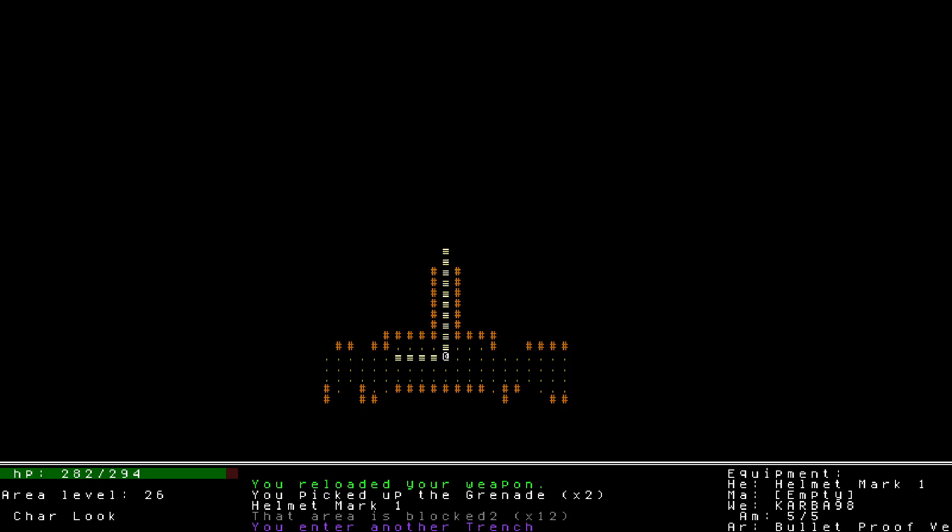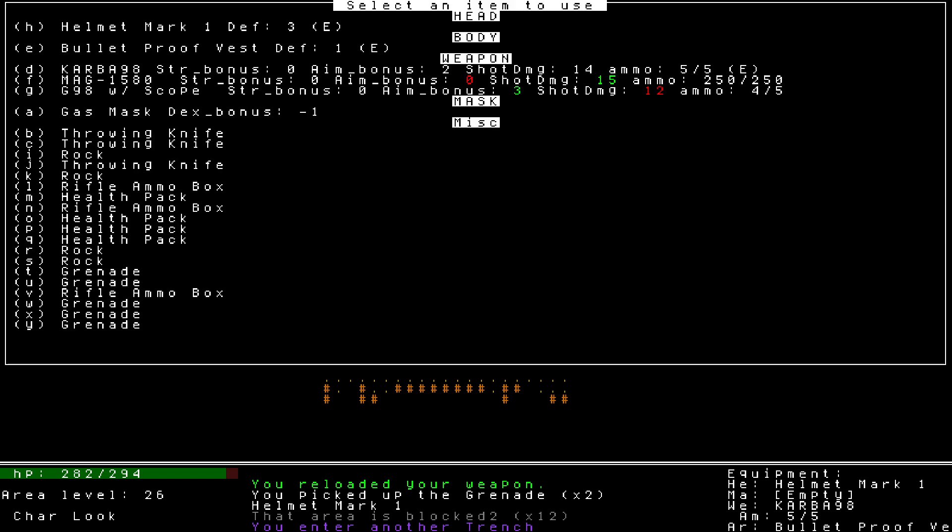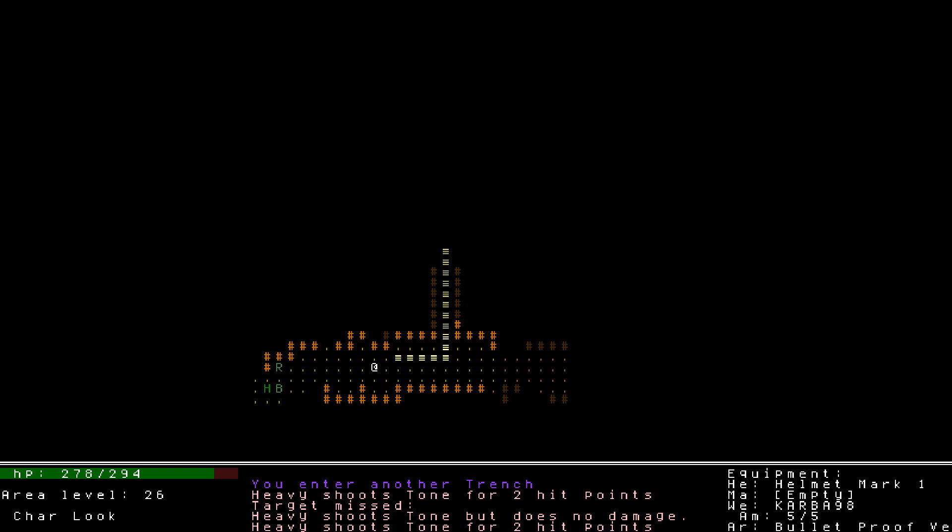Hello everyone and welcome back to our Enemy Trench playthrough. We are halfway through chapter 3 after seeing some new level layouts with the villages that were very cool. I'm excited to try and push to the end of chapter 3, and I really want to get my hands on that flamethrower that was alluded to because that sounds like it could be a lot of fun. Let's get started right where we left off. We just entered a trench. I have the Carba 98, a lot of grenades, throwing knives, not a ton of rocks. Whoops, I just double moved.